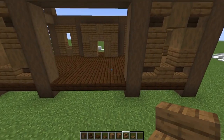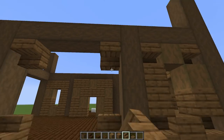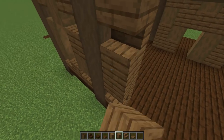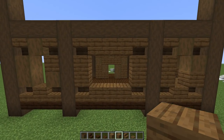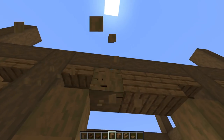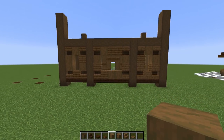For the back side, place stairs facing down and then facing up at the corner. Use the same technique as the front on the corners, bottom, and top, and then come back in with some stripped spruce to change up the block palette. That leaves a big space for a window back there.